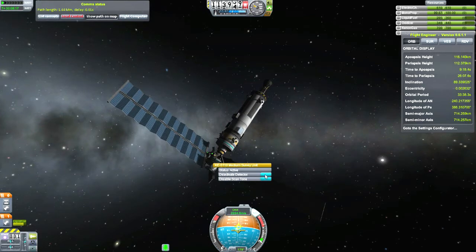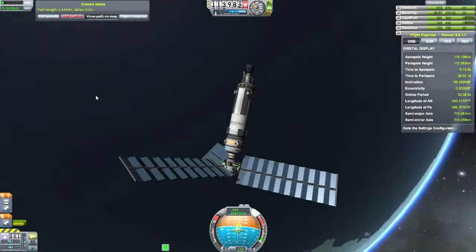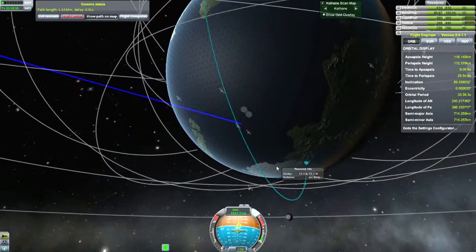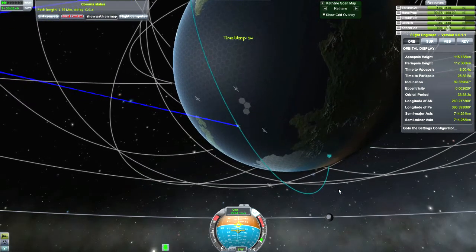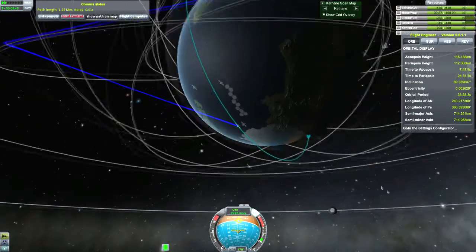Just activate it there — that's all it takes. And you start hearing the little beeps. This is my first Kethane scan I've ever done, so I've got to do a little bit of experimentation now that I've got it up and operating. I have to say I was a little surprised to see that it was only scanning a single cell at a time.